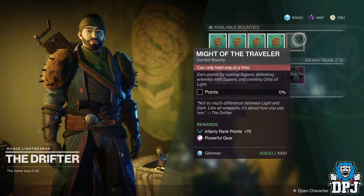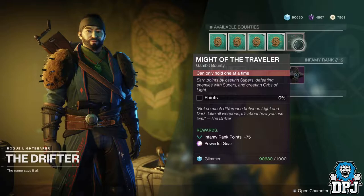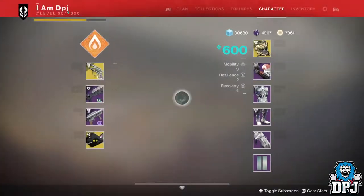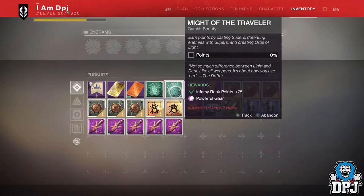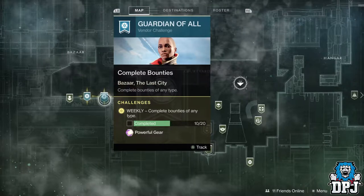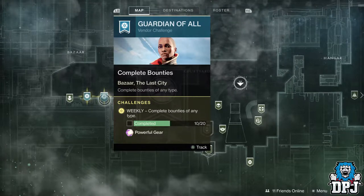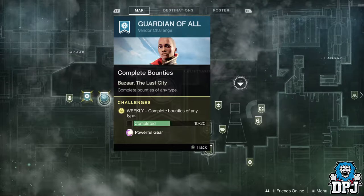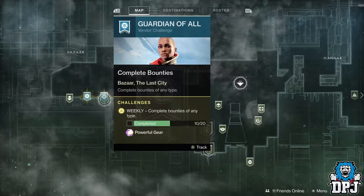The Drifter allows you to earn one powerful piece of gear by completing a Gambit bounty each week. Because these change each week they stack — I currently have two in my inventory and hope to get a third next week. Ikora also offers a powerful reward each week for completing 20 bounties of any kind. Complete this and leave it with her until Black Armory drops. Importantly, these engrams increase with your level, so leaving them uncollected means they rise as you level up.